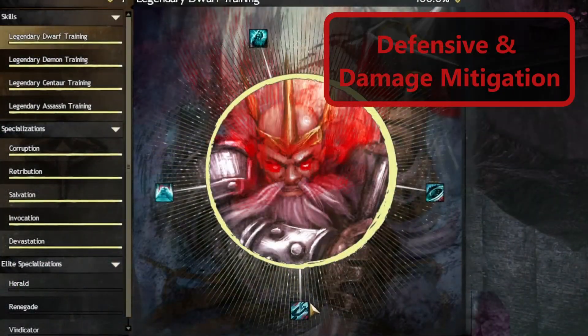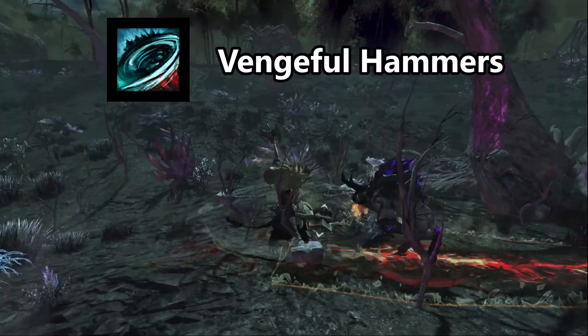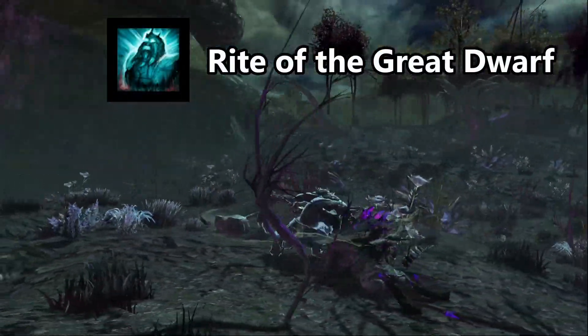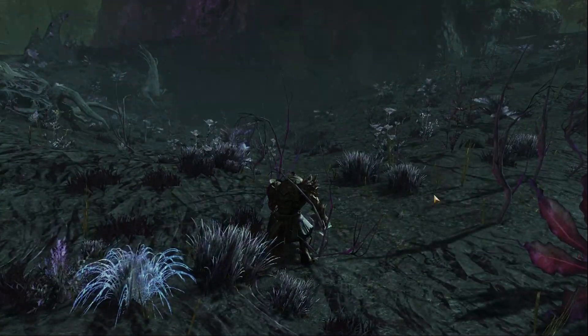The dwarf stance is centered around damage reduction and mitigation, like Vengeful Hammers, which consume energy whilst reducing total damage taken, or the elite skill Rite of the Great Dwarf, which turns yourself as well as allies into stone, reducing all incoming damage.